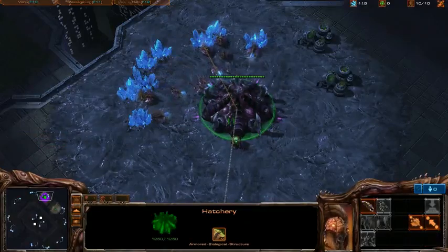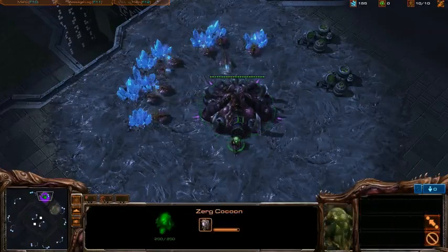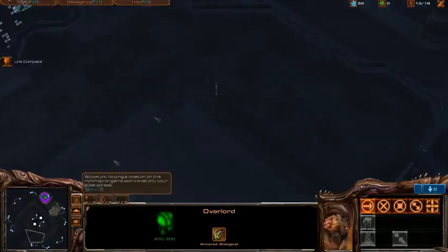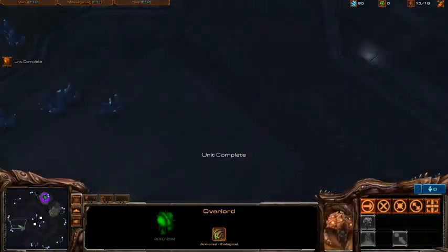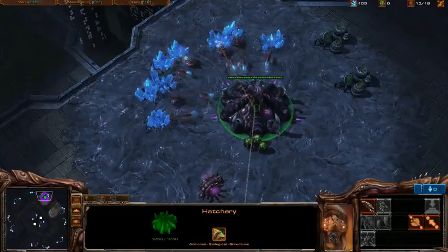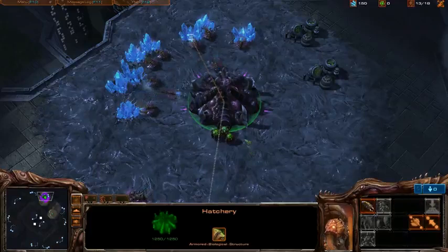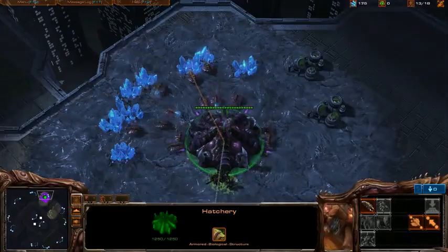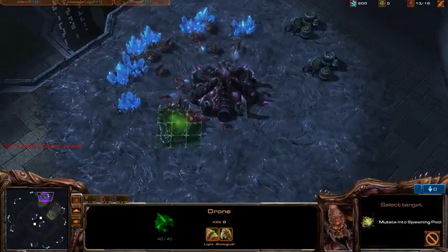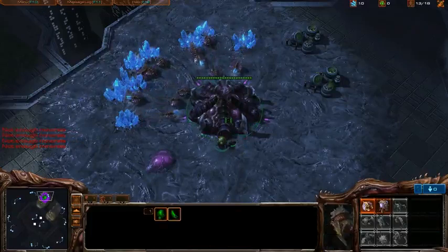Now I have the overlord on the way, and once that pops you're going to go ahead and make three drones because you should have three larvae by then. That is going to put you at 13 supply, and this is when you're going to start saving up for your spawning pool. There are a lot of other builds where you get a much earlier spawning pool — this one is a little more risky because you're not going to have those super early zerglings, so you are a little more vulnerable.